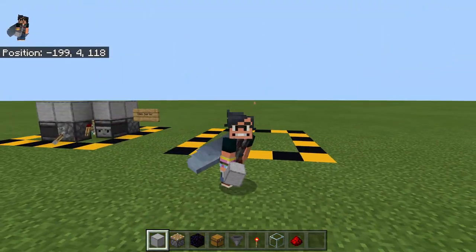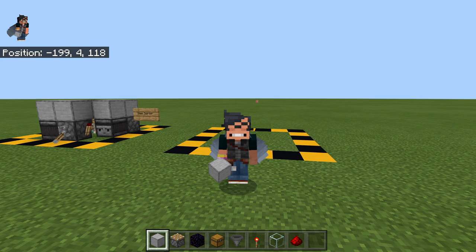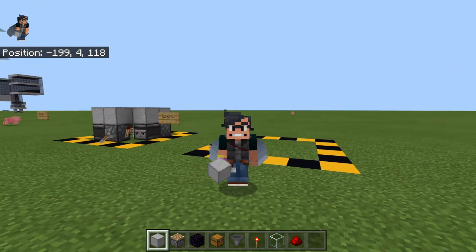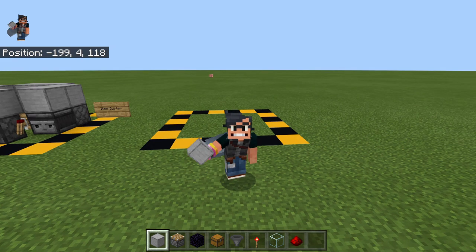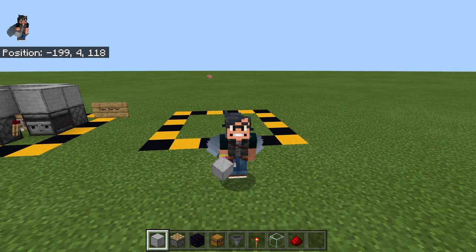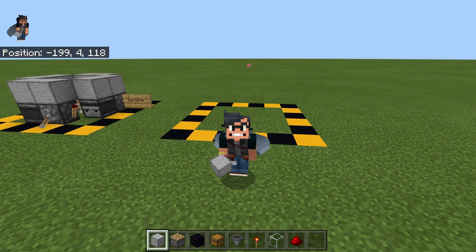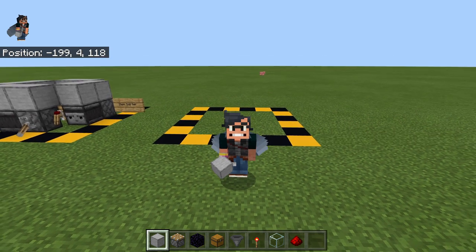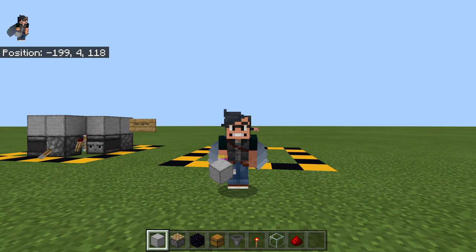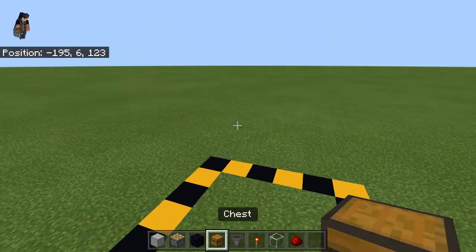Circuit number two — the item sorter. This is essential to an AFK farm because you want items sorted so they're easier to collect. I'd rather not have one bulk storage system, because sometimes certain items will just overflow. Zombie piglins — the mob we'll be farming today — drop four different items: a golden sword (enchanted or not), a gold ingot, gold nuggets, and rotten flesh. We want to sort those four items to maximize storage efficiency.